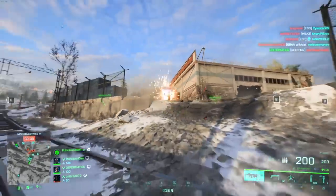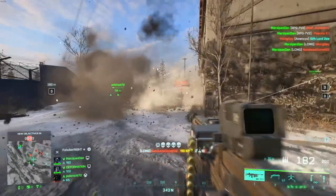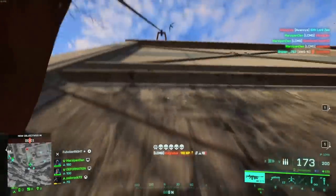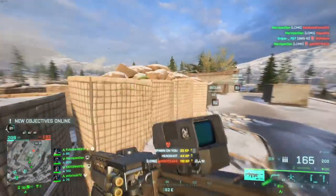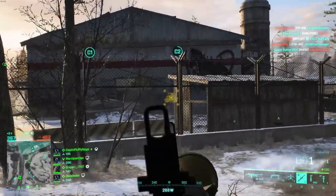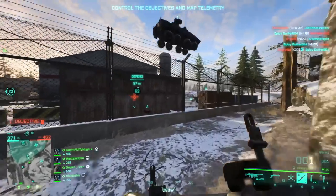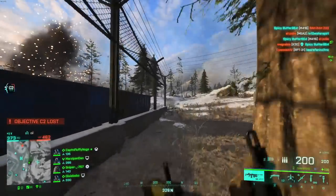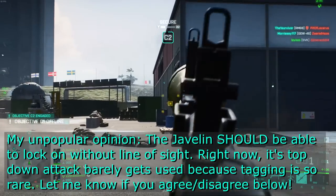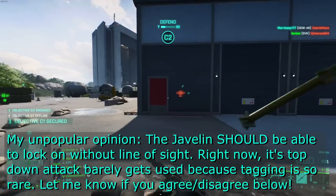There are two last things about the RPG that I just wanted to add, since I'm convinced that these are bugs and will be resolved in a future patch. Just like the M5, this weapon can lock onto vehicles tagged by a Soft Lamb, tracer dart, or Rauhack targets. Currently, you can lock onto tagged vehicles without line of sight, and I do not believe that this is intended. The Javelin can't even lock onto tagged vehicles without line of sight, and locking on is the Javelin's whole shtick.